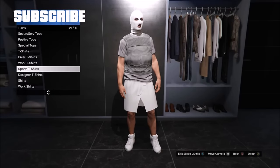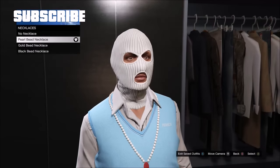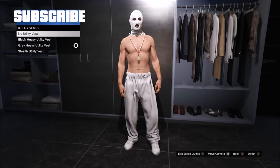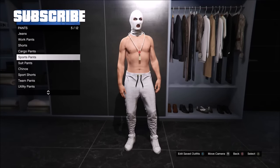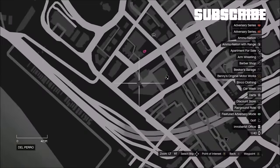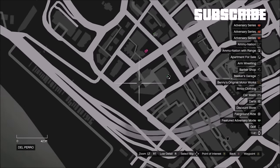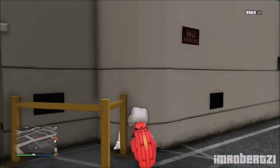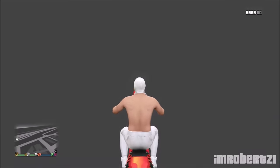To get any necklace with no shirt, first pick any vest, then pick the necklace you want. Now pick any heavy utility vest, then pick no utility vest — you will have no shirt with the necklace. You can make some really sick outfits using this glitch. For the CEO wall breach, get a motorcycle and drive to this location on the map. Drive through the wall breach at this location, then drive off the edge. Go in and out of first person until you see the garage — this is a cool place to explore and have fun with friends.